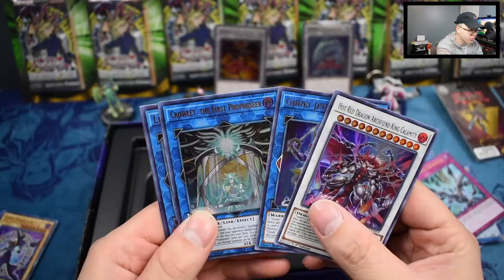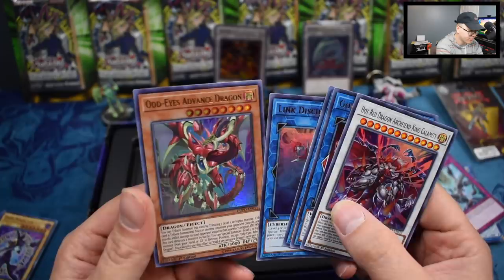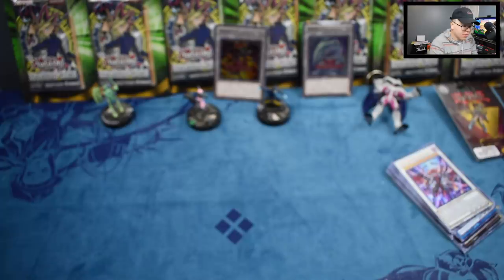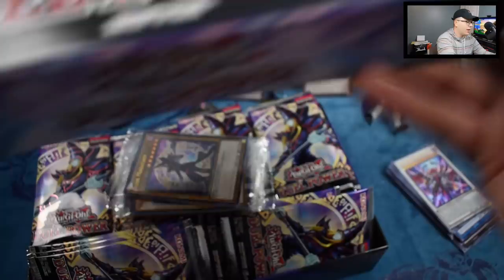We got Calamity, that's nice — Goki Jet Ogre, Crowley the First Prodigy, Link Disciple, and Odd-Eyes Advanced Dragon. That is box number one down! A lot more to go. I knew through some experience that these boxes are a pain to have to open on camera.